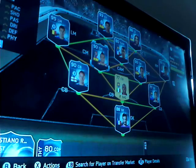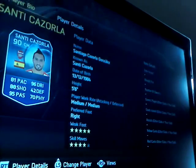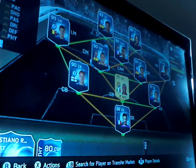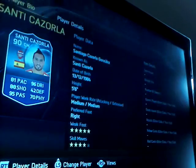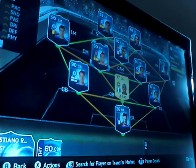Next we move on to Santi Cazorla, Team of the Season. This guy's actually really good for Arsenal. He's a bit small — 5 foot 6 — but it doesn't matter; he's got really good skills. His stats just go on and on: 5-star weak foot, 4-star skills, 81 pace, 88 shooting, 95 passing, and 96 dribbling. That guy's really good.